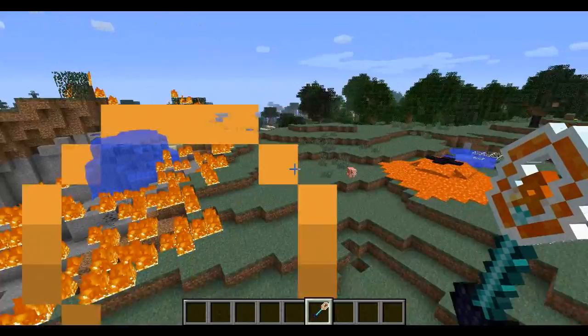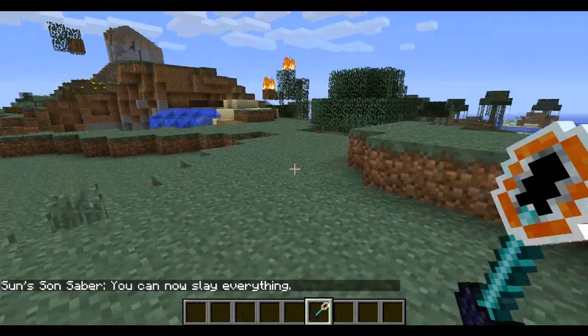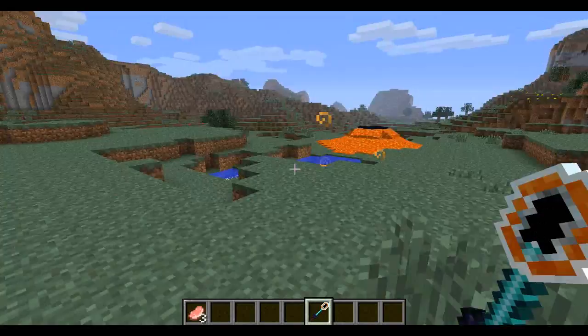We can switch it again so it can control the time of day. You see the sun right there — if I right click, it's gonna move. It has one more mode. If I hit R again, I can now slay anything, and this does a ton of damage — 50 damage. That is amazing. So it's like the most powerful weapon ever, and it's got all these different modes: walk on water, kill anything, shoot giant fireballs, and it can even change the time of day.